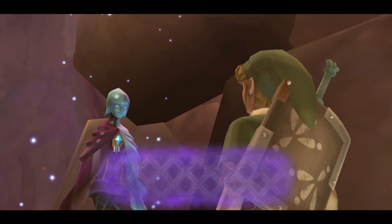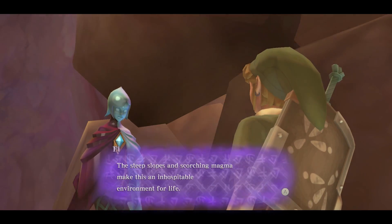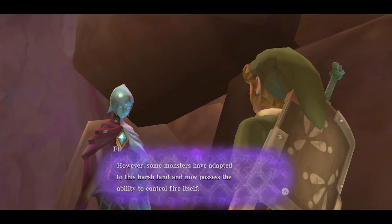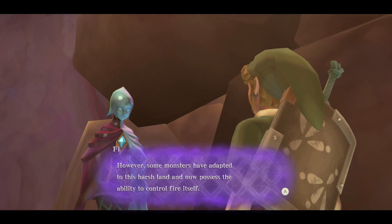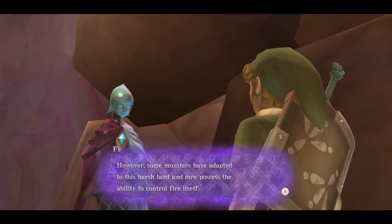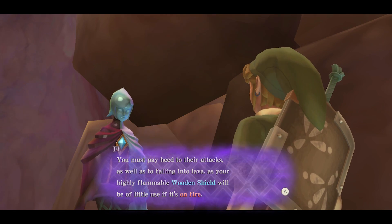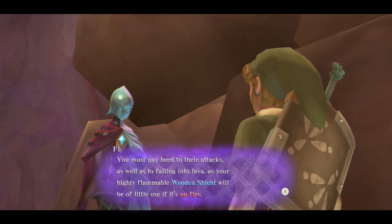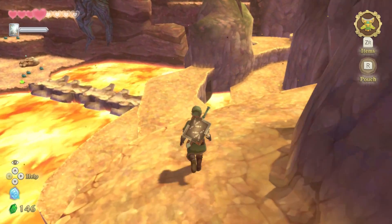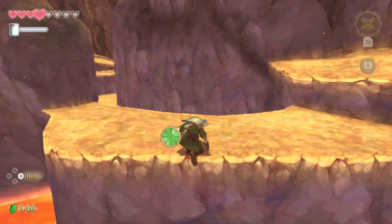This is Helden Volcano. The steep slopes and scorching magma make this an inhospitable environment for life — everything here's dead. However, some monsters have adapted to this harsh land and now possess the ability to control fire itself. We must pay heed to their attacks, as well as falling into lava, as your highly flammable wooden shield will be of little use once on fire. Nothing really helpful for advice then.